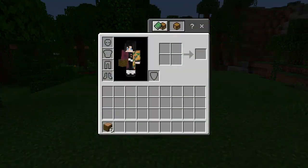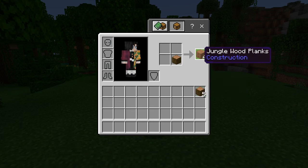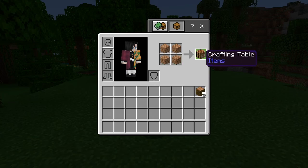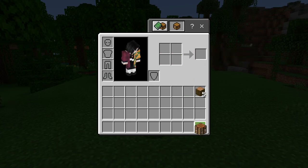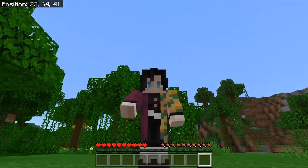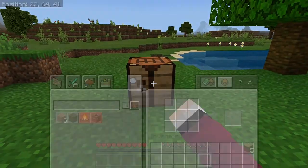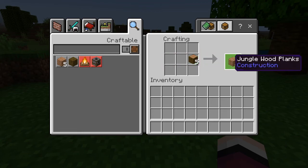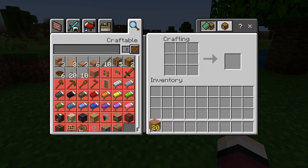Press E on the keyboard and you will see this two by two grid. Grab one log and put it in there and you're going to get four wooden planks. After you grab your four wooden planks, put all of them in this spot and that will make a crafting table. Set that down, right click on it, and you'll see it upgrades to a three by three instead of a two by two. We're pretty much going to turn all our wooden logs into planks.